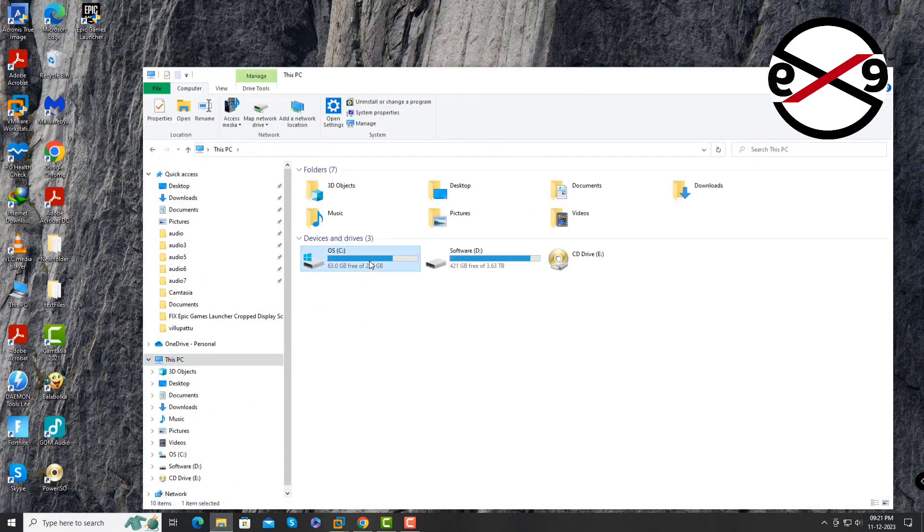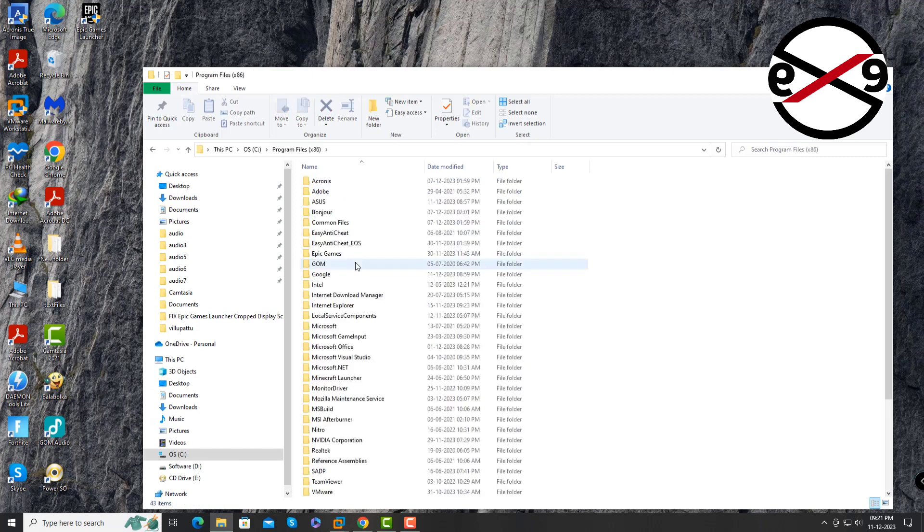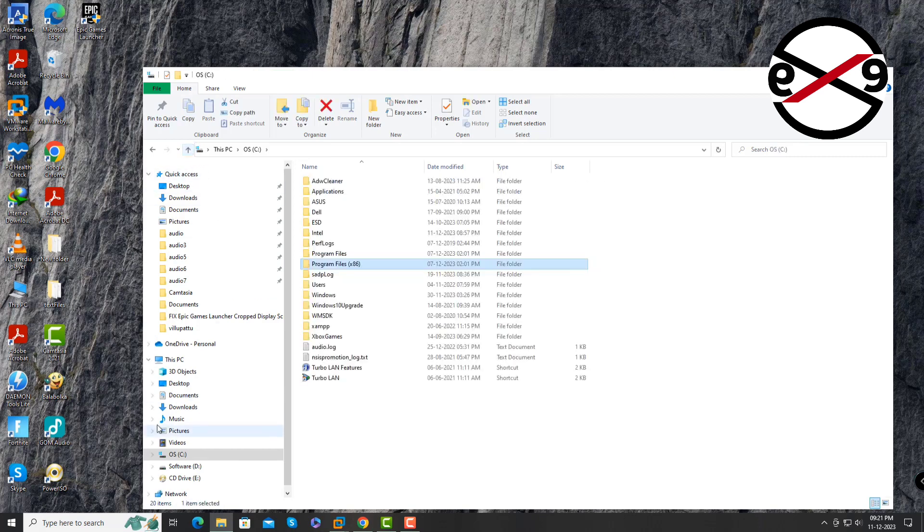Open the Program Files (x86) folder and check for the Epic Games folder. If the Epic Games launcher folder is available, open it. If it is not available, open another drive.